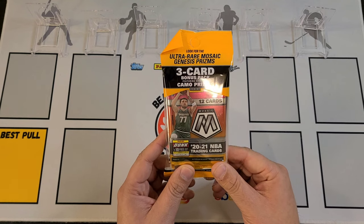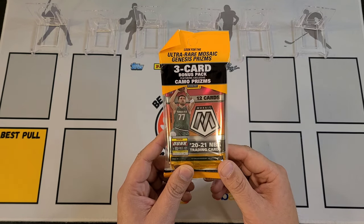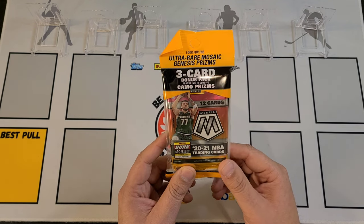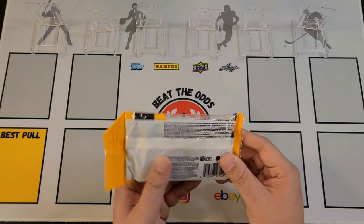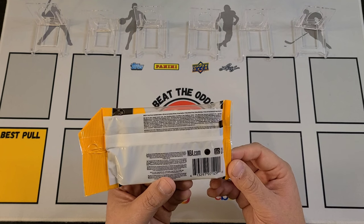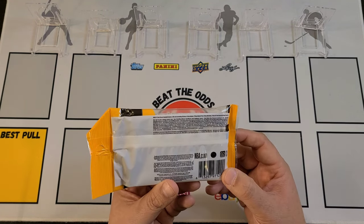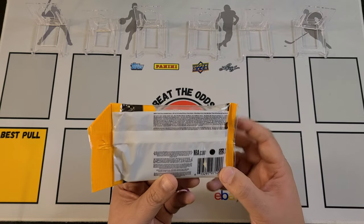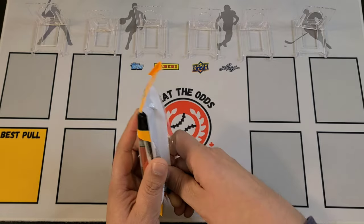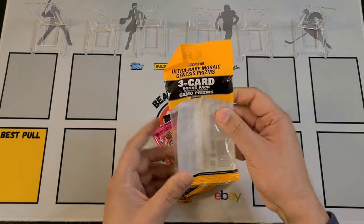This is where you'll find a three-card pack of Camo Prisms. You can find the Ultra Rare Mosaic Genesis Prisms — those are really, really nice; I haven't seen one unpacked yet. You can also get the Blue Fluorescence numbered to 15, and I believe you can also get a Rookie Script. There's going to be 12 cards in the main pack and three cards in the bonus pack.